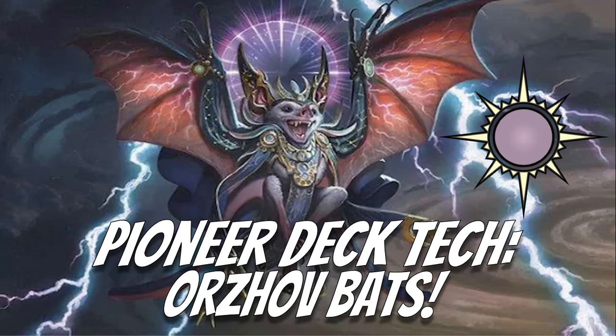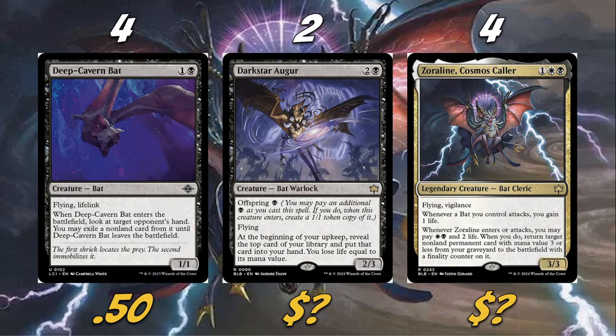So what bats are we actually playing? We're playing four Deep Cavern Bat, two Darkstar Auger, and four Zorline Cosmos Caller. Deep Cavern Bat is pretty self-explanatory — this card is really good. Being able to take a card from our opponent's hand, exiled unless the bat leaves, is incredible. Obviously for those who play Standard or Modern, you know how good Deep Cavern Bat is.